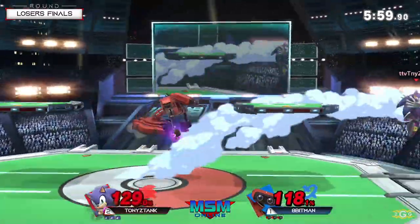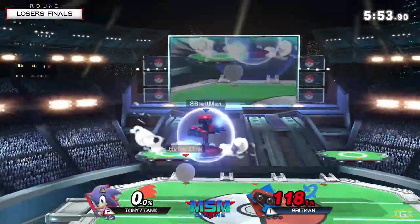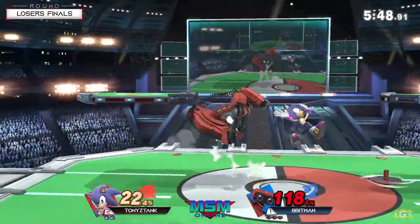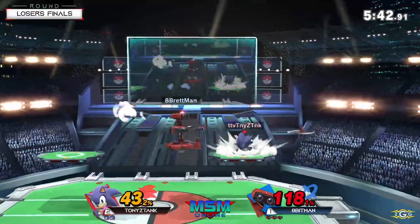Back air parry — forward out of the shield. Apenman able to push with Robo Arms. First stock taken at 118. Apenman has to watch the landing — using Nair and drifting back towards the ledge. That's good because he gets to move a little bit away from Sonic. That's what he needs to consistently do: move away from Sonic and try to hold stage, control, and gyro.